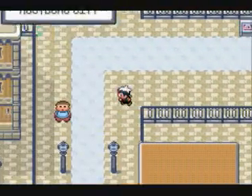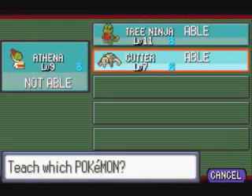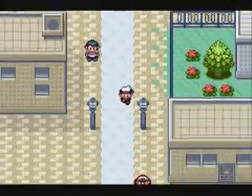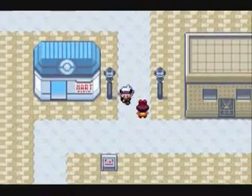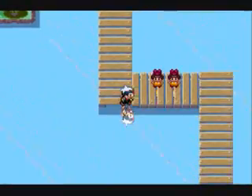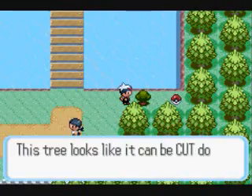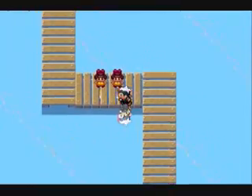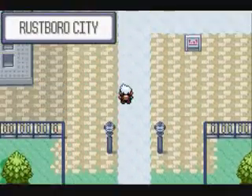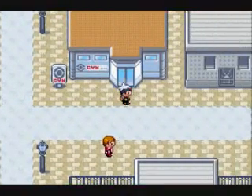Let's go ahead and teach Cut to it right now. Like I said before, HM moves — when you teach one to a Pokemon, you cannot forget it, except there's one part in the game where there's a move deleter. But other than that, you cannot forget that move, which is why I would not recommend teaching it to something like Trico. Let's go down here and test out our Cut, because there are some trees we couldn't get past earlier. Oh wait — we can't use Cut. Why is that? Yeah, you actually can't use Cut until you get the first gym badge. It's like your Pokemon just won't learn how to cut things until you've got your first gym badge, which doesn't make any sense at all. Since we can't cut down trees, I guess the only thing we can do is head into the gym.